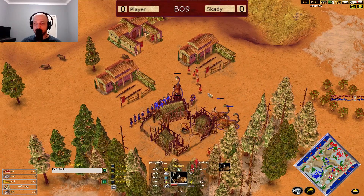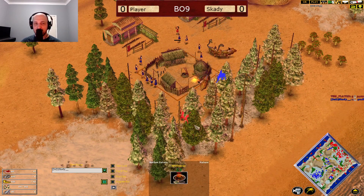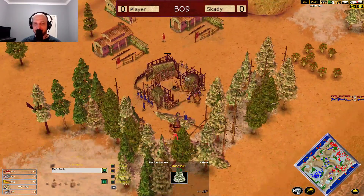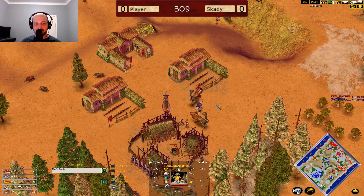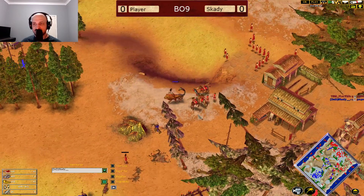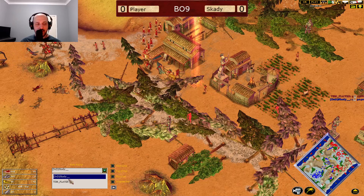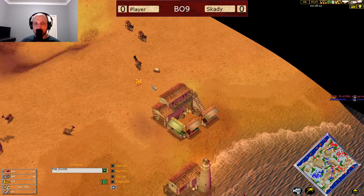Nice split here from Player in order to dodge the special ability there of the Chimera. But he will inevitably lose these villagers that he did split away. The rest come back. Skardy going to grab this Town Center for himself. We do see the Prodramas for Skardy coming in to pick off more of the villagers. These Chimera here picking off more of this stuff. TSM Player really struggling at this point for any sort of gold control. He needs to find his way to the Mythic Age.